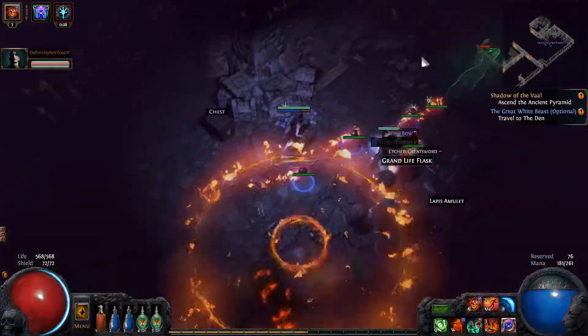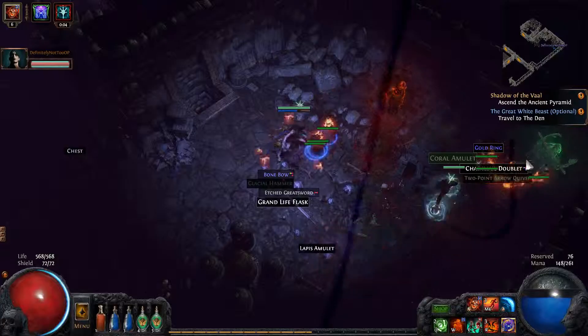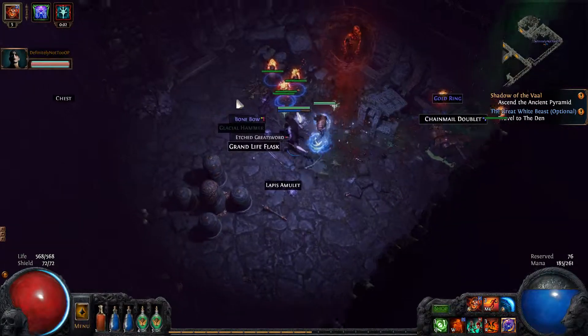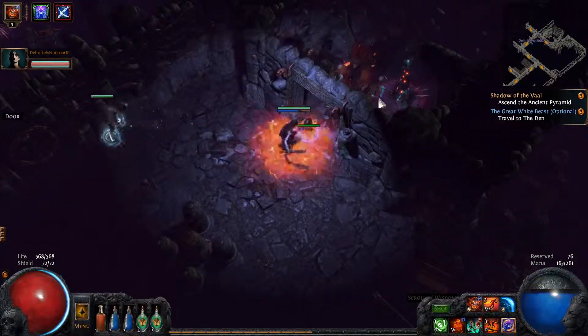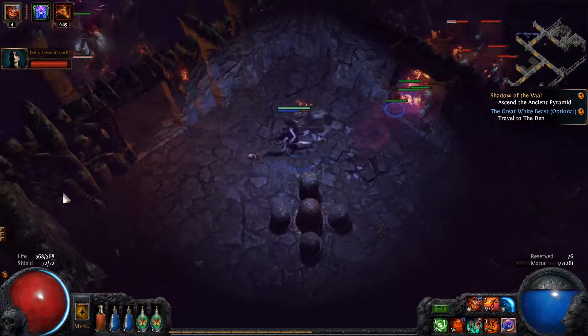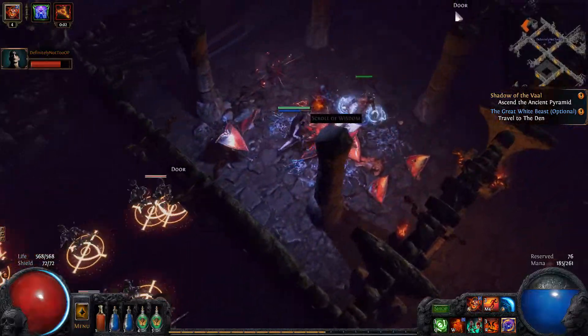I guess you don't need detonate dead because you'll have your flesh offering anyway. I can make dead. I didn't know desecrate actually summoned dead bodies — I thought it was just a tooltip. It says 'summons dead bodies' — but they're actually usable, which is quite nice.